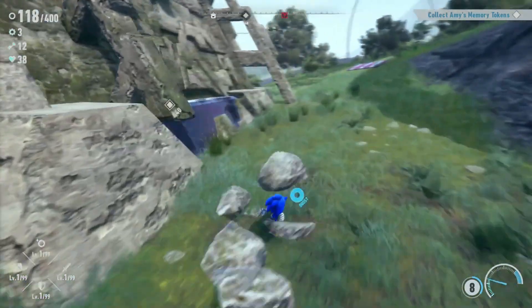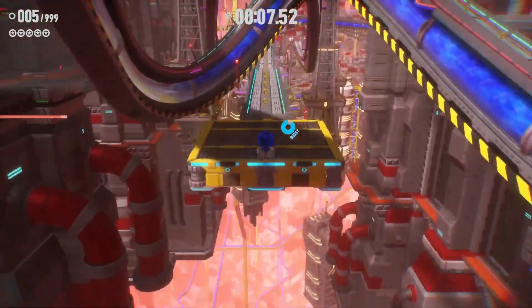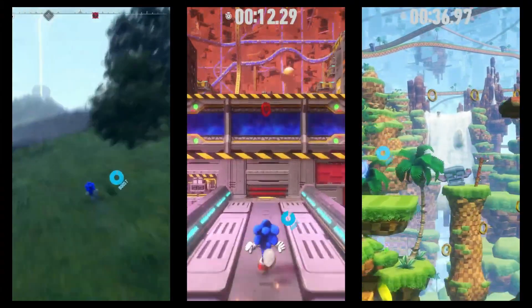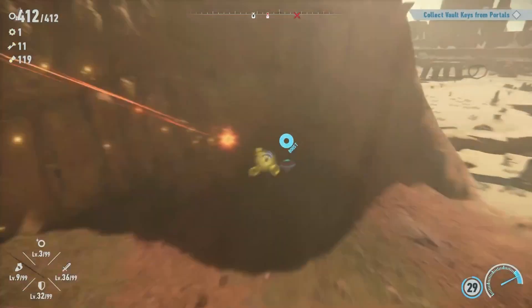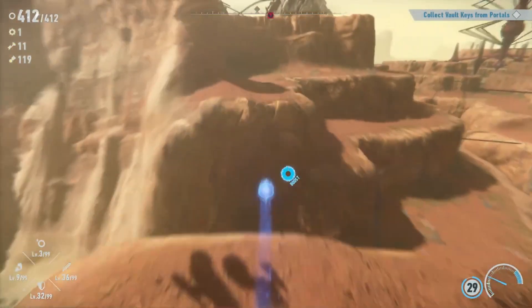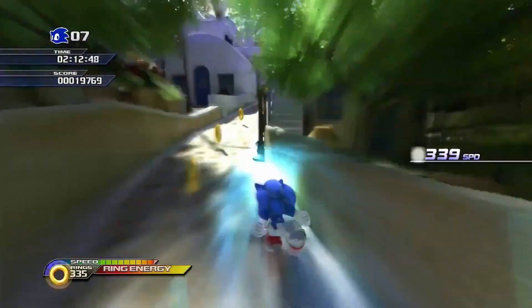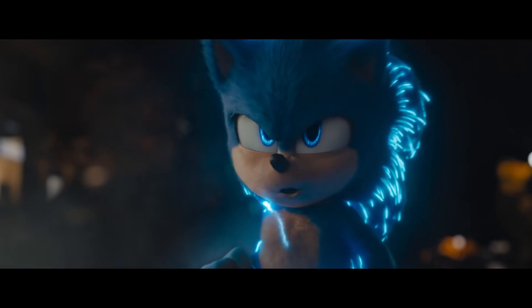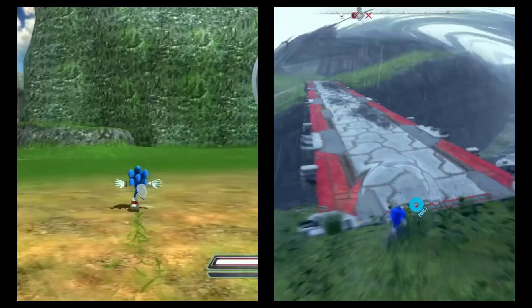The most impressive thing about the controls is how they work with the game's multiple settings. Not only are there the open zones where you spend the majority of your time, but there's also linear stages that take inspiration from the Unleashed Era titles, and 2D sections that can be found throughout both areas. Sonic Team was ambitious to pursue a control scheme that would satisfy three different play styles, and not only did they do what seemed to be impossible with Sonic Frontiers, they did it in a way that brings elements from all the previous titles together. It has the homing attack, on-rails sections, and the bounce attack from the Adventure games, and the boosting, sidestepping, and mid-air moves from the Unleashed Era games. And it even has the power boost from the Sonic movies.